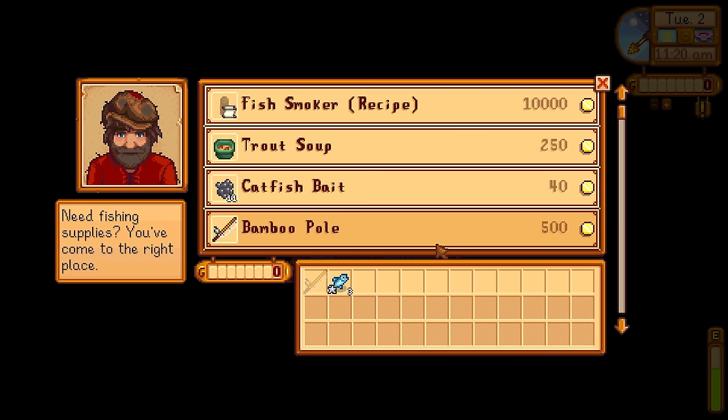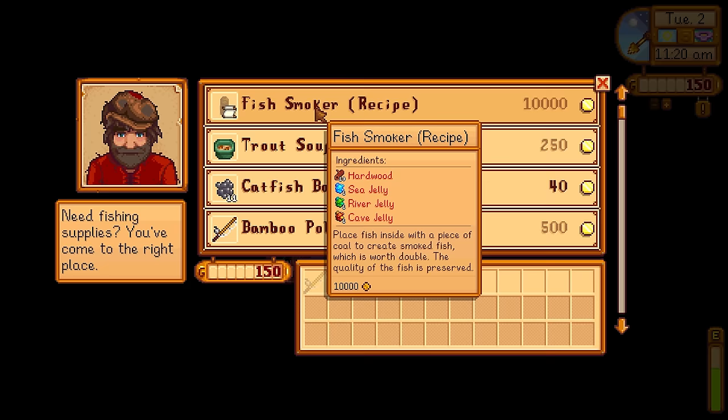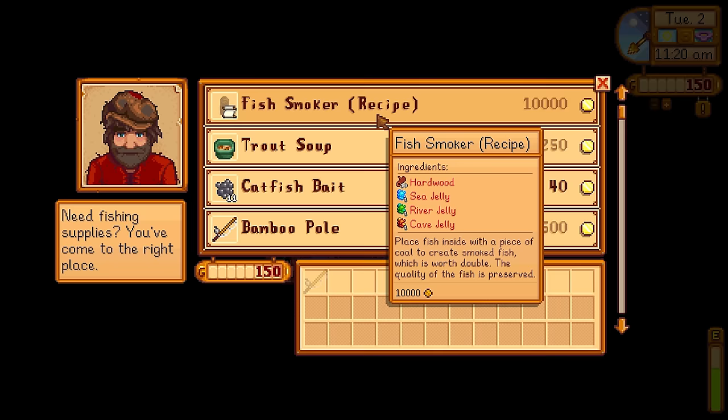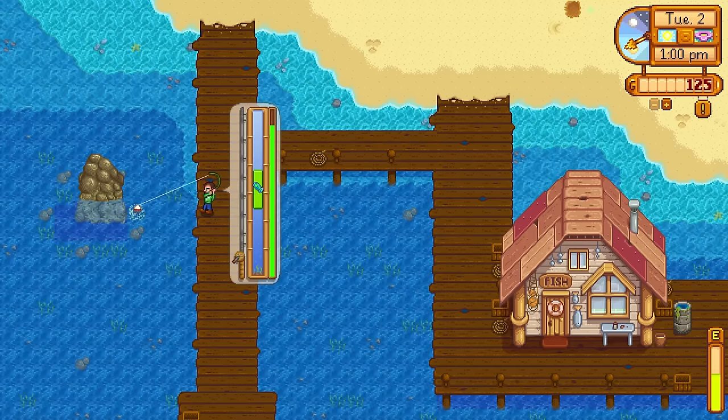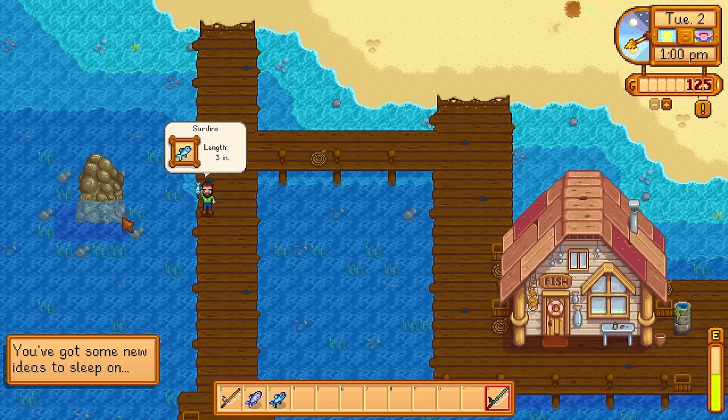Willy is selling a new item called a fish smoker. To make it, we need a cave jelly, river jelly, sea jelly, and some hardwood. The fish smoker will double the profits of any fish we put into it, including legendary fish. For now, I'm going to purchase a training rod and focus on getting my fishing skill up as fast as I can, so I can get that larger fishing bar to take on tougher fish.